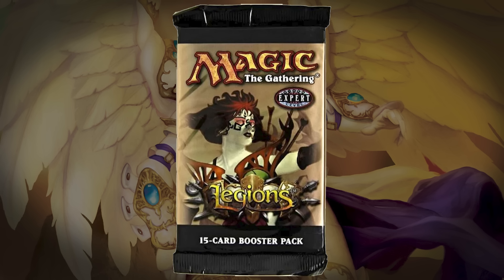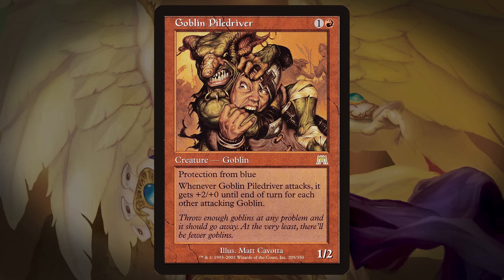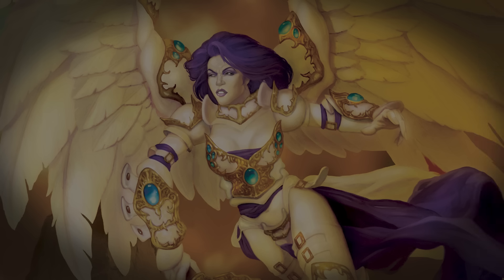All 145 cards in Legions are creatures. It was the second set in Onslaught block, a block focused on creatures since it was all about creature types. The other two sets in Onslaught block do have non-creature cards, but that's not the case for Legions. In this video, we'll take a look at the 10 cards in Legions that have left the biggest impact on competitive Magic.